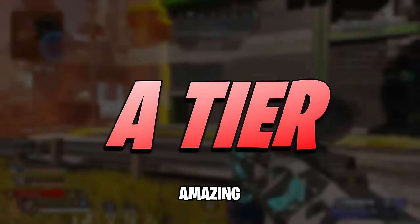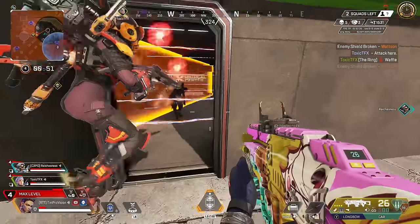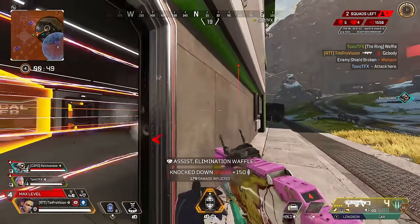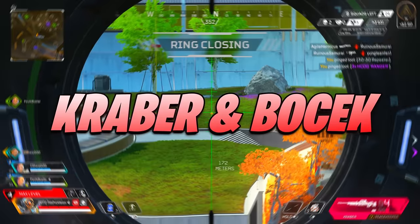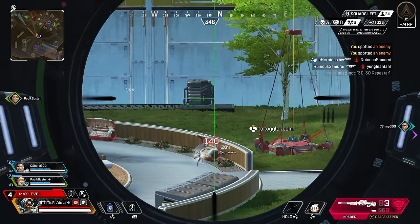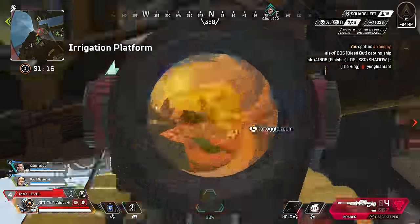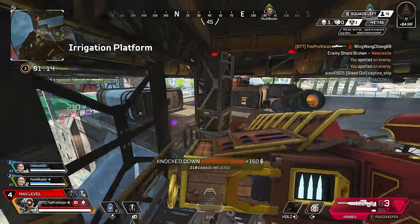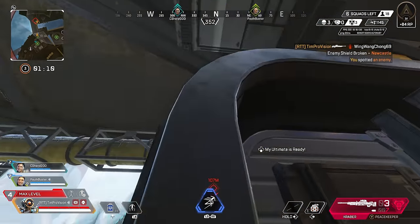We're now moving to the upper tier — A tier weapons — and there are a lot of them, which shows the health of the game and how viable so many weapons can be. Starting with two care package guns: the Bocek and the Kraber. The Kraber is no longer a guaranteed one-shot every time, because with a purple helmet and purple armor or blue helmet and red armor you're not going to one-tap someone down, so I do have it at A tier.